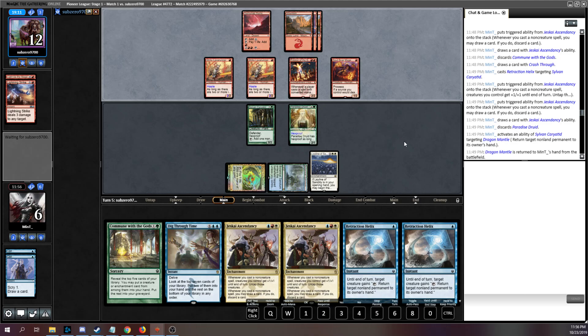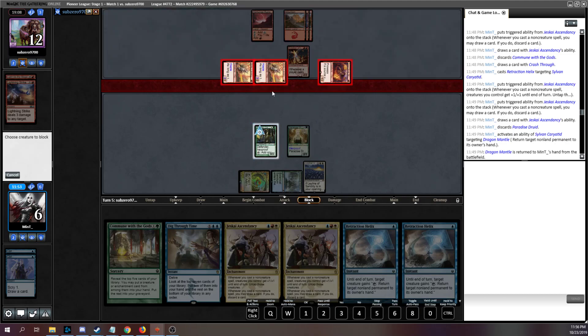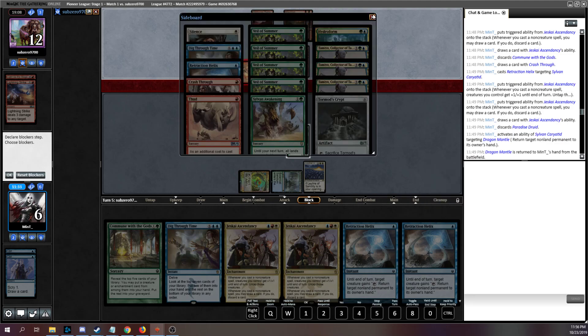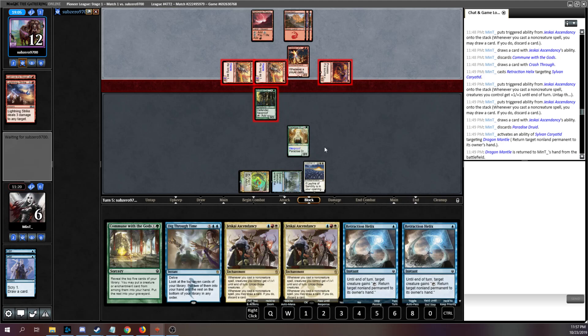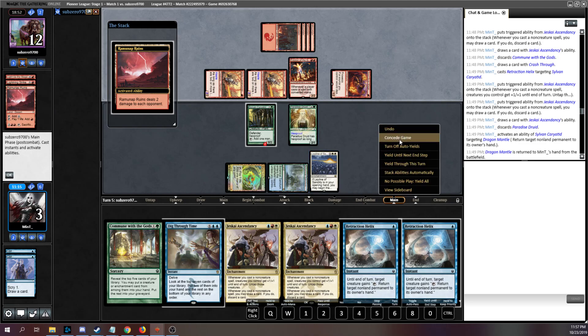I think it's more likely that I need this mana. So even though this could kill me, I'm okay with risking it here. Going to 3. If I drew a land it might not have been enough, but I could have played Ascendancy and then Caryatid to Bounce the Eidolon or something. We're going to be dead here. The fact that that can get through Leyline is actually really annoying.